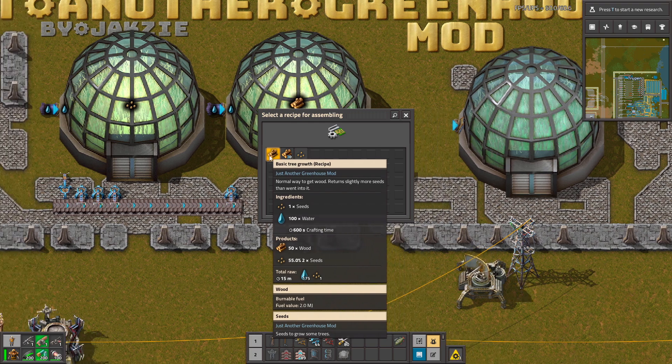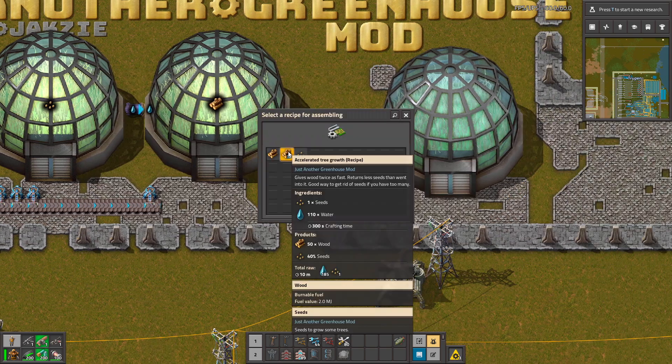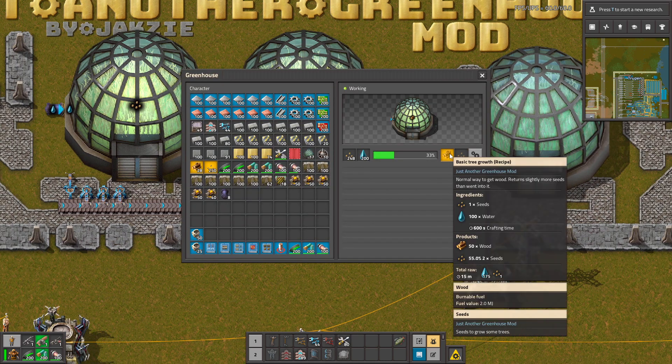But when you look closely it's very slow — it literally takes 10 minutes to make this recipe and beacons don't work. You can go with the faster way of growing but it's still 5 minutes. So it's a pretty balanced mod because it's basically making resources from the air.